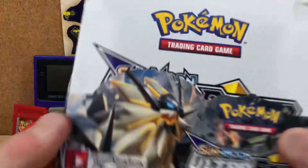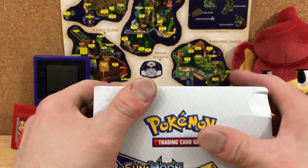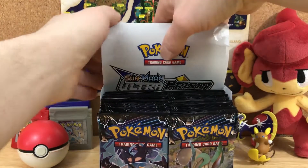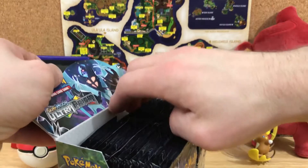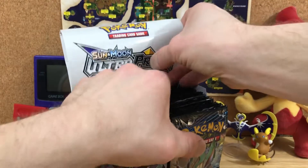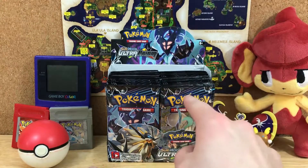Very cool. So we got the art from all of the booster packs. I've opened up a couple. Here's the top. Very cool. So we'll get this out — Ultra Prism. This will be going in the back. Let me pop this up a little bit so that it's in frame. There we go. Awesome. So we are going to open up this side, let's just get to it.